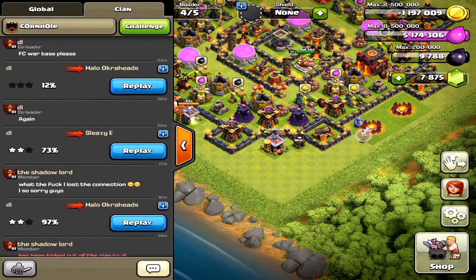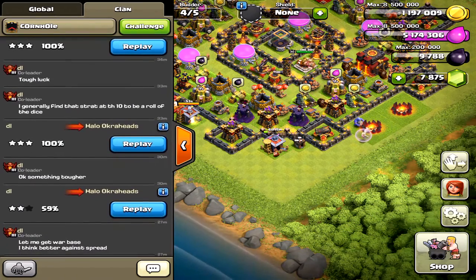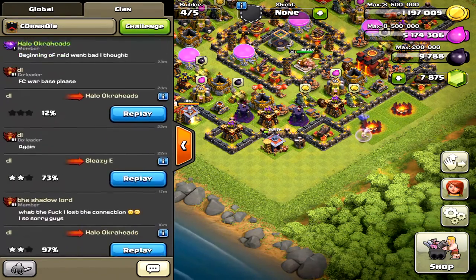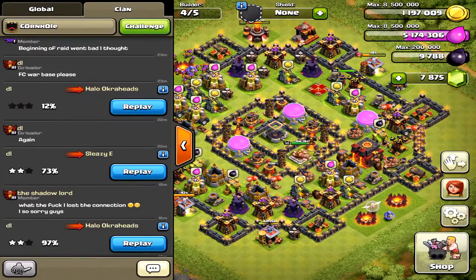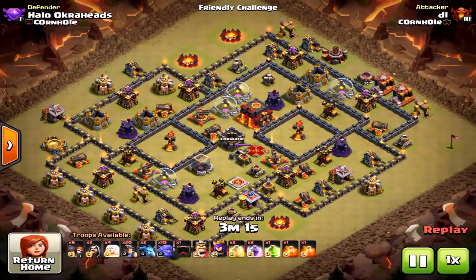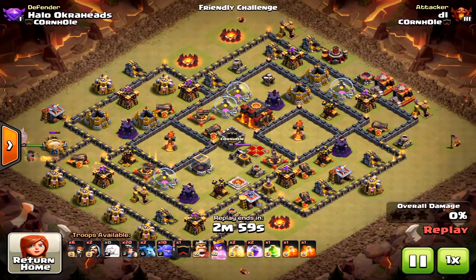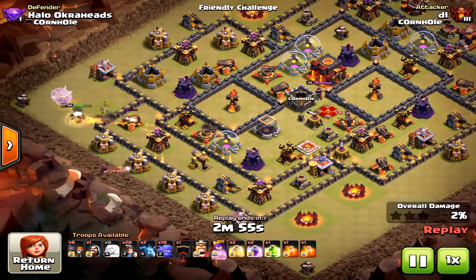Today we have Bowlers and Miners at the Town Hall 10 level. There are three different attacks I'm going to show you and how to crack a base. This is a pretty cool, semi-new strategy — using about 10, 11, or 12 Bowlers and then the rest Miners, with a Queen Walk. This is a very difficult, max-defensive base, so let's get into it.